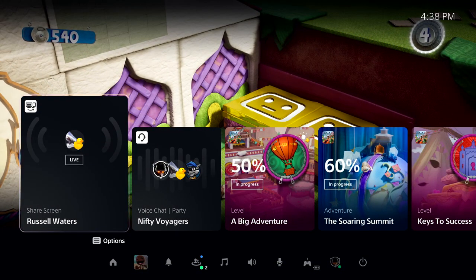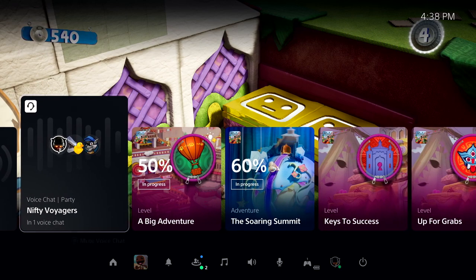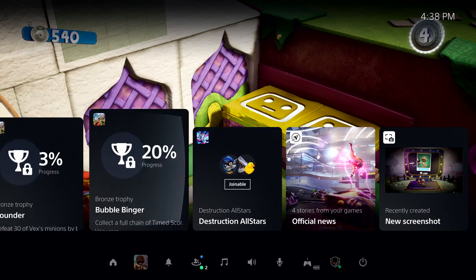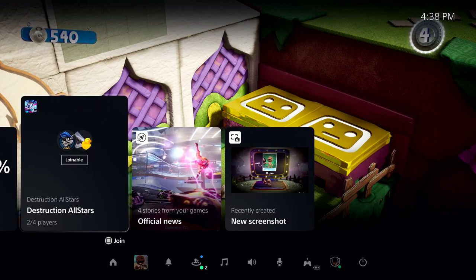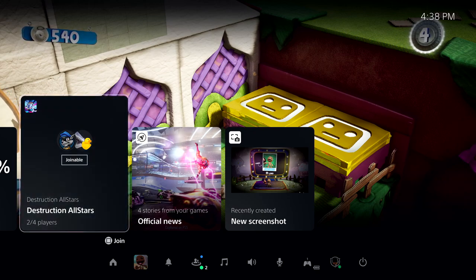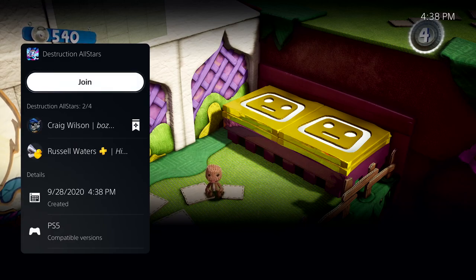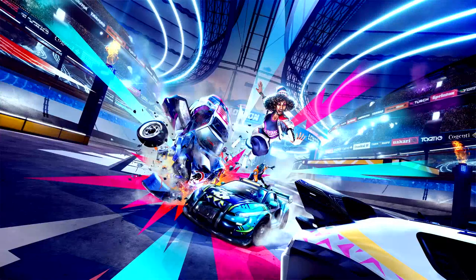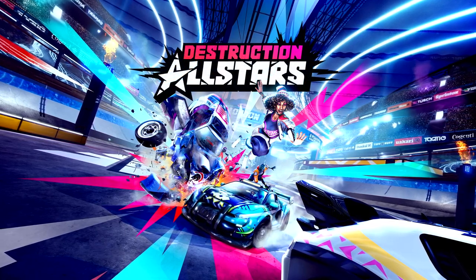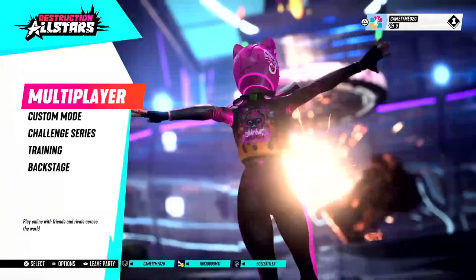I see that some of my friends are online, so it's time to say goodbye to Sackboy for now, and spin up a match of Destruction All-Stars. One of my friends in the party has already started a match, and we can join them from this card in Control Center. Destruction All-Stars now quickly starts thanks to PS5's Ultra High Speed SSD.